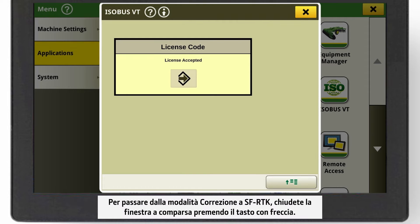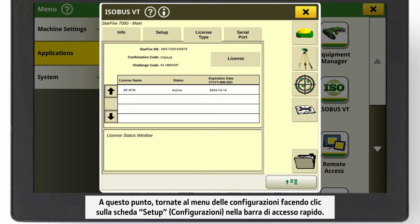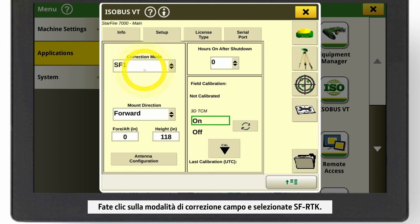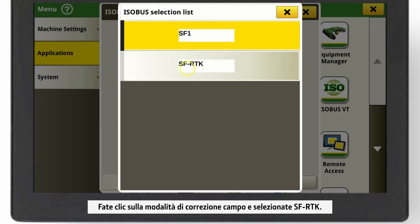To switch the correction mode to SF-RTK, close the pop-up by pressing the arrow button. Now go back to the setup menu by clicking on the Setup tab in the shortcut bar. Click on the field correction mode and select SF-RTK.